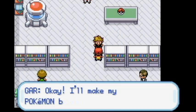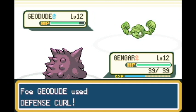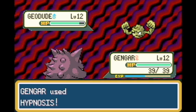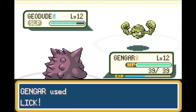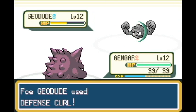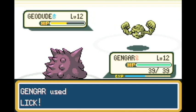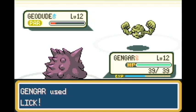We trained up to level 12, and then here we go with one heck of a battle with Geodude. Like I said, Geodude can't attack, but Lick - it's like watching paint dry. This battle just takes a while; there's nothing else you could do except do some crazy licking. He's pretty much licking rocks right now. Yes, that is very sad.